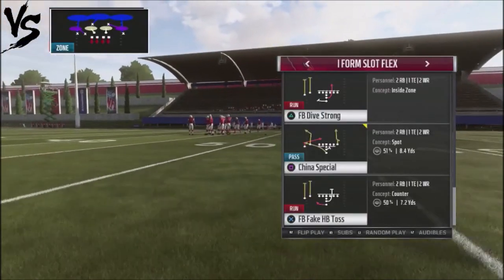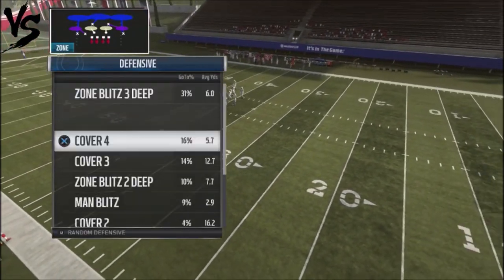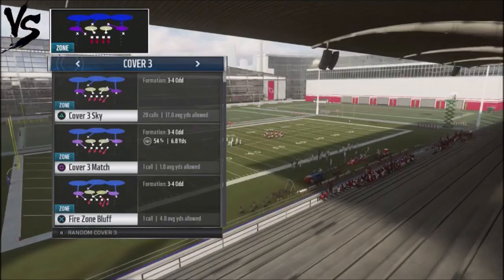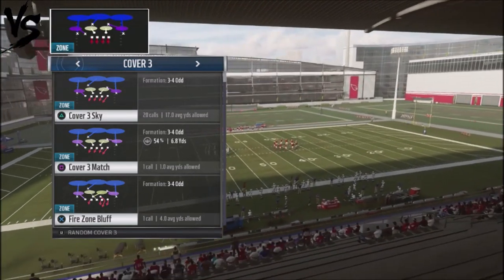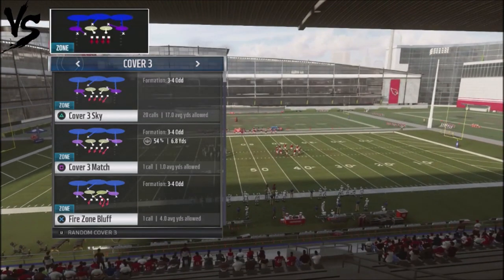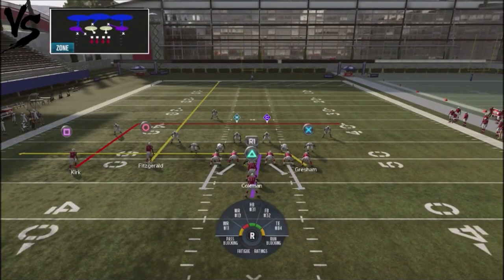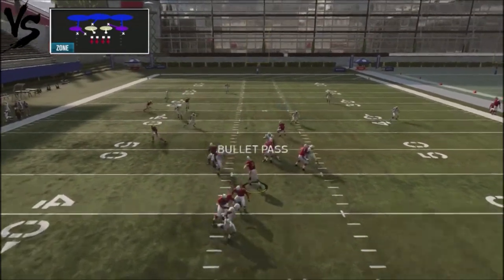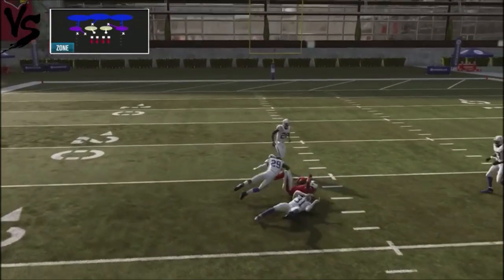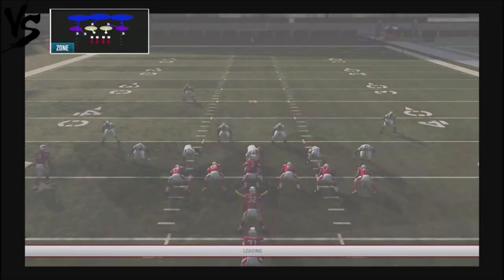One of my base audibles is actually the Flanker Dig, and what's cool about this play is that it's very effective against people that run a lot of Cover 3 Sky. You can see the seam route right here with Fitzgerald. This route will get separation because of the way the zones play, giving an opportunity to pick up a big completion down the middle of the field because the defenders actually bite on the underneath route.